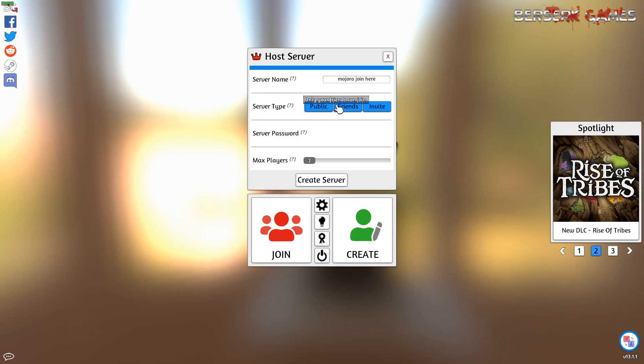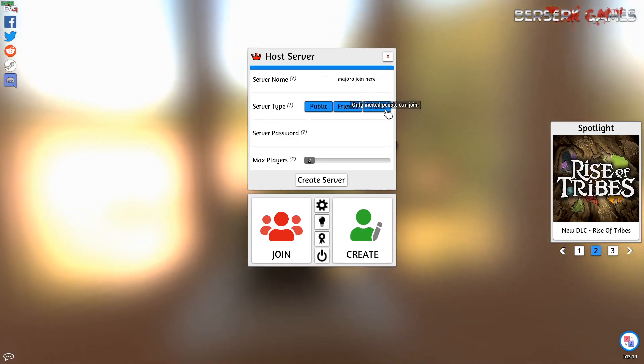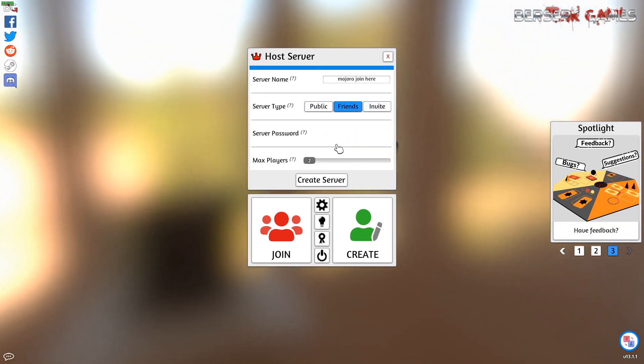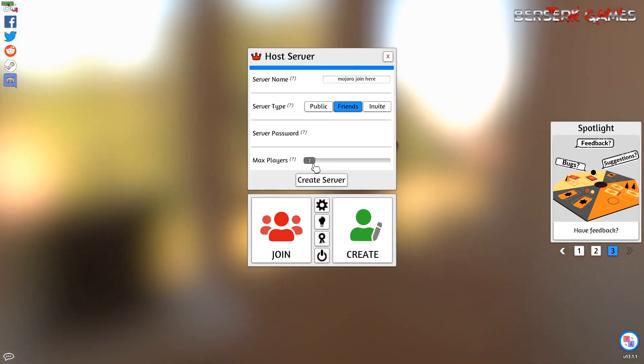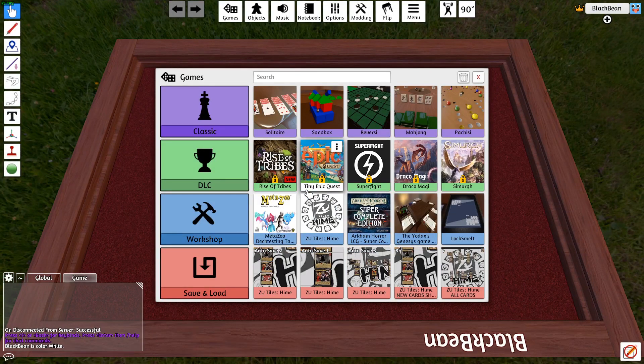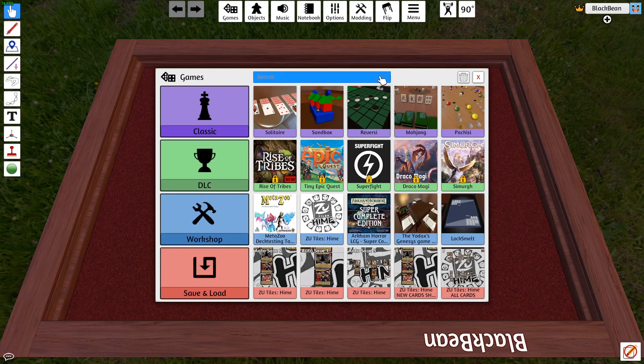Make your server type private or public — let's have it be friends only. Add a password if you want and set it to max two players. Once you've made the server and hit subscribe on the Workshop Map, you'll have the app called 'MetaZoo Deck Testing Table' in the workshop section. Click that, then click load.